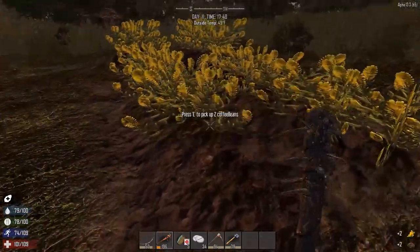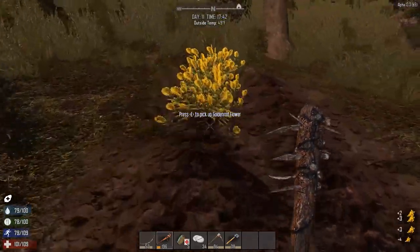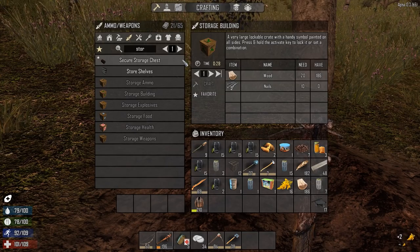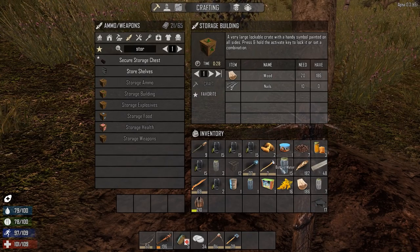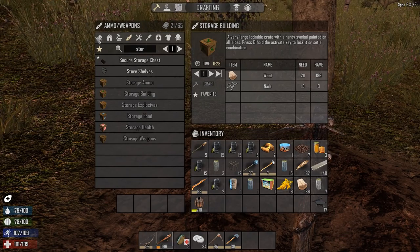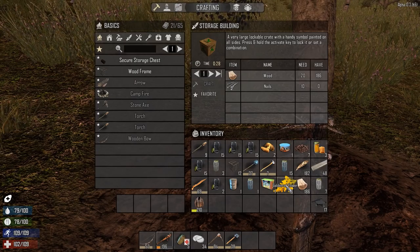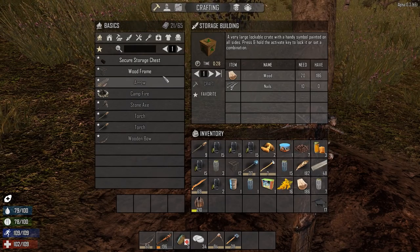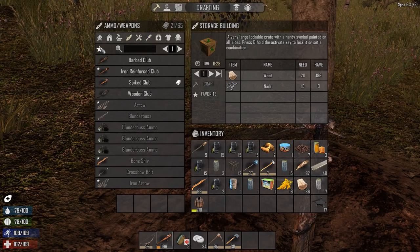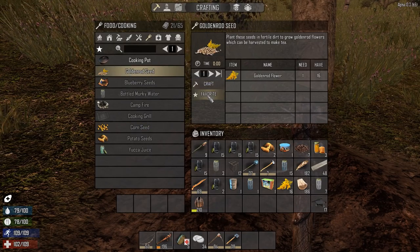We're going to pick this farm clean and then replant. We do have some potatoes. Did I get some corn? That's the problem - I don't remember what the hell I've got. I've been so excited for this let's play that I've had a hard time keeping track. I picked 16 goldenrod flowers. Let's go ahead and favorite the goldenrod seeds.